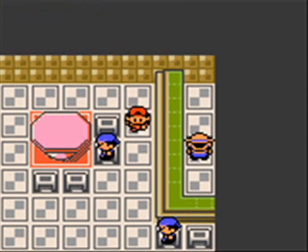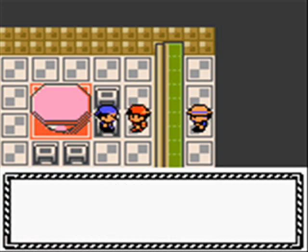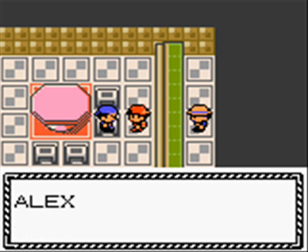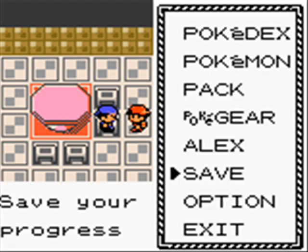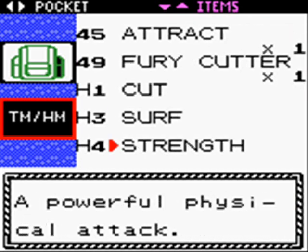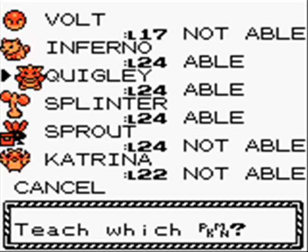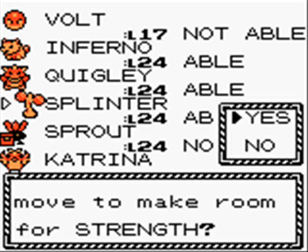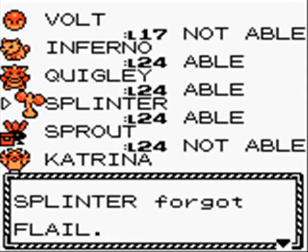So this is the Olivine Cafe. He basically said the food here kept making him feel strong and it was highly addictive. Anyway, this is, in my opinion, one of the strangest placements for an HM. It's in some little cafe — like, who's going to come in here unless you're the type of person who goes into every building in every city? We got HM4 Strength, and we're going to teach it right away to Splinter. Upgrading flail to Strength — it's not making him a whole lot better, but we're getting a new move, so that's good.